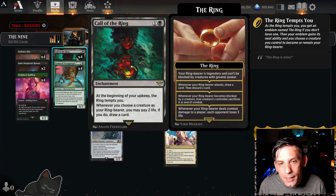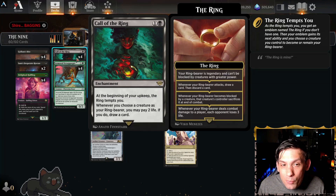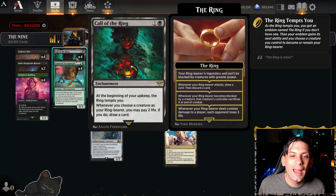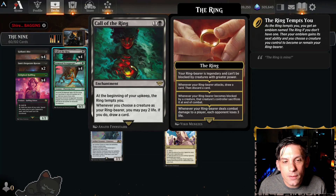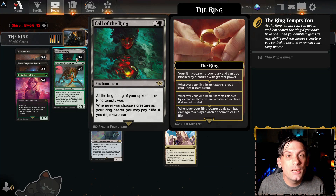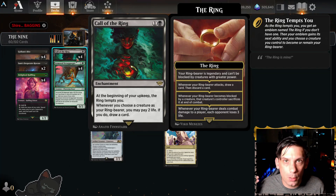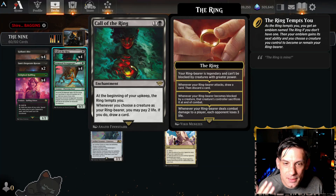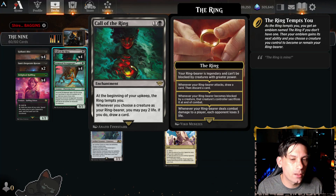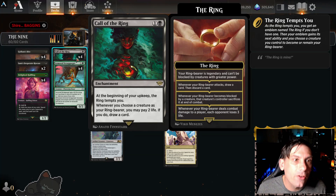We've also got four Call of the Ring. This card is probably the best card to pair with the Nazgul, because at the beginning of your upkeep every turn, the ring will tempt you — you get to trigger all of your Nazgul for free without spending any mana. Also, whenever you choose a creature as your ring bearer, you may pay two life to draw a card. A lot of times we're just racing with this deck and we don't mind paying life to keep putting pressure on the opponent. Even if you pick the creature that was already the ring bearer to be the ring bearer again, it counts and you will still draw the card. Very, very effective on curve.